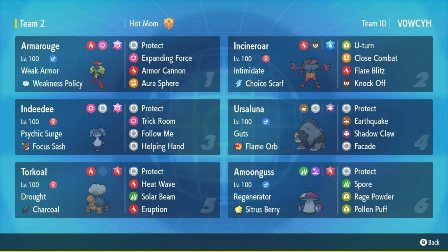Welcome or welcome back to Markzard Worlds. It's the start of a new week, Monday, so I have a rental team. Hot Mom sent me this rental team exclusively — VIP treatment. I got Armor Noir, Indeedy, Torkoal, Incineroar, Ursaluna, and Amoonguss. I can do U-turn into Armor Noir to activate its Weakness Policy, spam Expanding Force with Indeedy, use Trick Room with Torkoal, spam Eruption, redirect moves with Amoonguss, and Ursaluna hits hard once the Flame Orb activates.